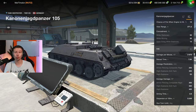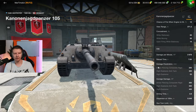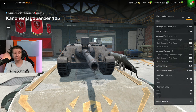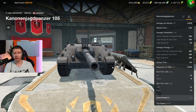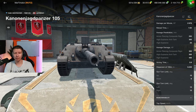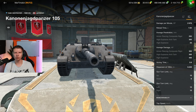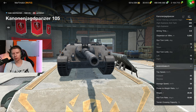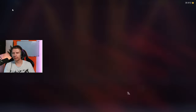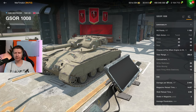You have to sit in the back with this vehicle. The accuracy is insanely good at 0.25, and it does have 8 degrees of gun depression, so it is the ultimate sniping tank. But 350 alpha damage is not really that good for a tank destroyer of this type. Overall I don't recommend it — it also has no armor and not great mobility, so I personally don't recommend picking up this vehicle.